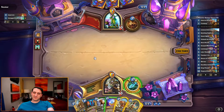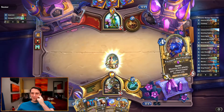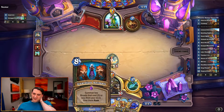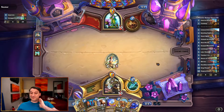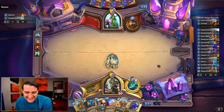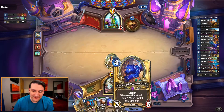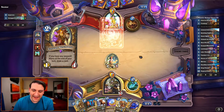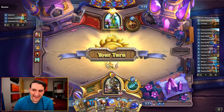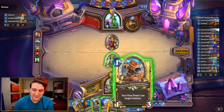I could turn-three Teacher's Pet - of course that's the right play, but I'm a little more excited about the possibility of coining this out on turn five. Yes, let's do that - turn three, turn four, and then turn five will be Guardian Animals. Fudge, you just had to ruin my plans, didn't you - but I can't leave that out there.